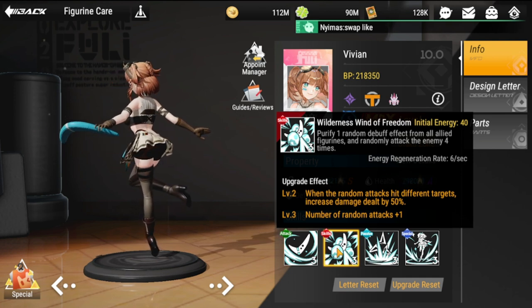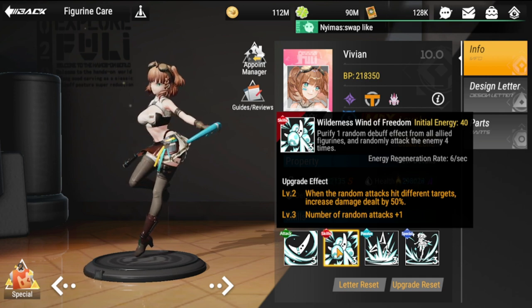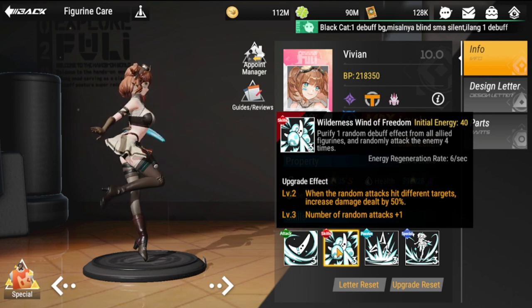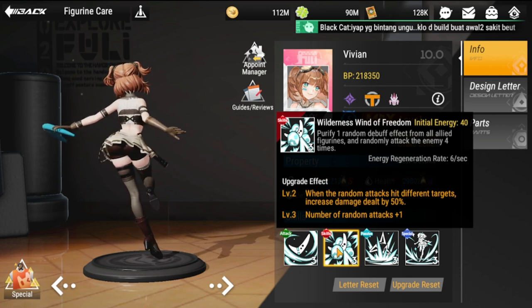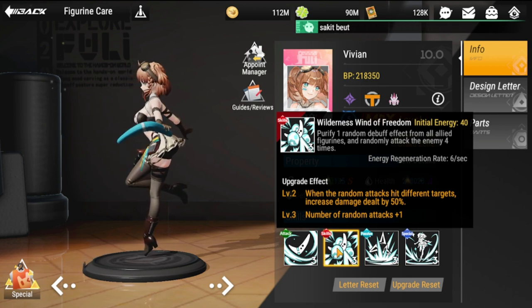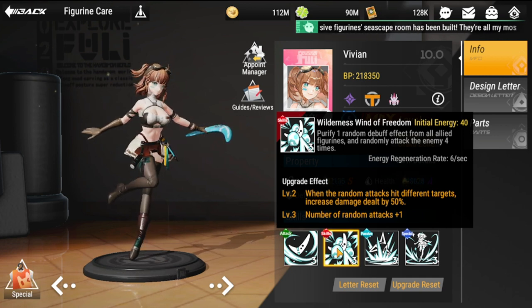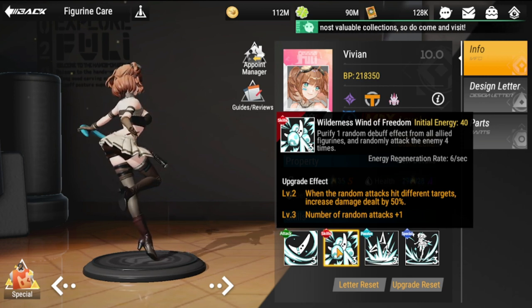Her ultimate skill is called Wild of Freedom. Initial energy is four and regeneration rate is six. It purifies one random debuff effect from all allied figures and randomly attacks the enemy four times. The catch is, if you encounter a Sakura who silences your team first, you won't be able to remove the debuff.